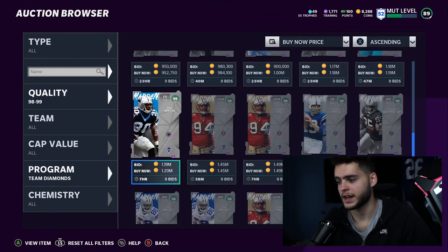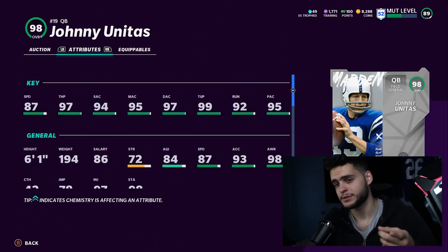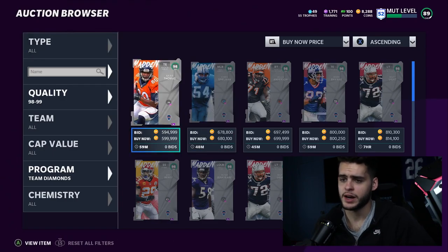Johnny Unitas is right over here and he's a Field General — one of the best archetypes you want at quarterback. He has 87 speed, 97 throw power, 94 throw short, 95 throw medium, 97 deep accuracy, 99 throw under pressure, 92 throw on the run, and 95 play action. Powered up, he'll have 99 throw short, 99 throw medium, 98 throw deep, 90 speed, and 99 throw power. He has max throw power and 90 speed — right there with Dak Prescott and the faster guys. You cannot go wrong with Johnny Unitas if you don't have a quarterback.